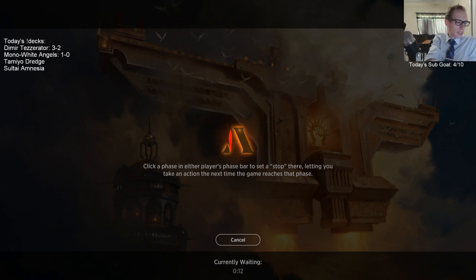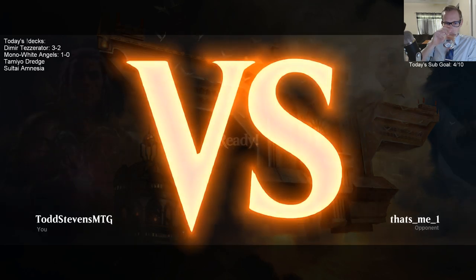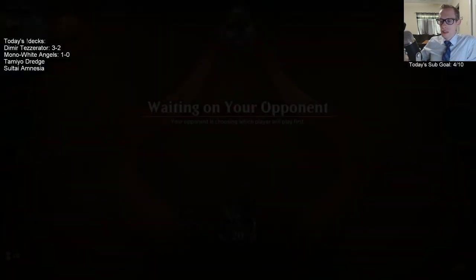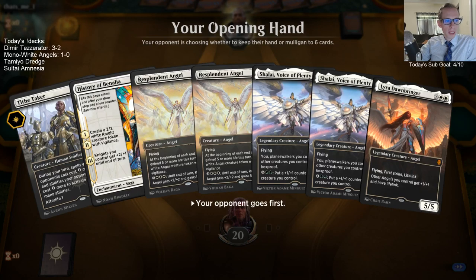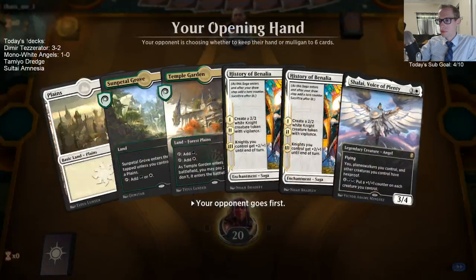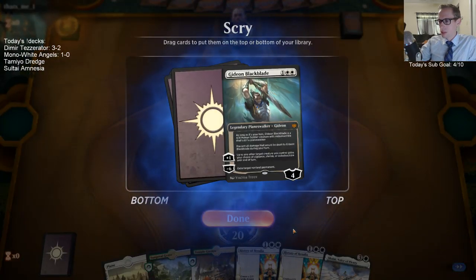Prowler was a mana creature that didn't die to Cry of the Carnarium. Death Touch is good, but for three mana you could be playing Jade Light Ranger or Gruul Spellbreaker instead.